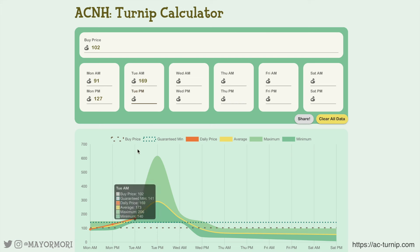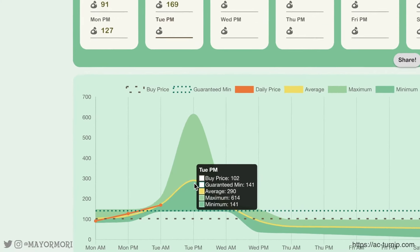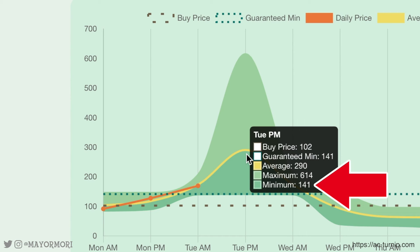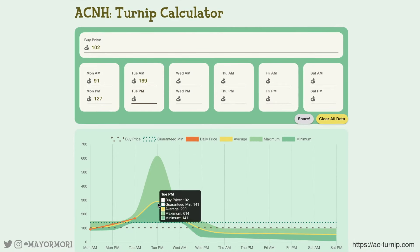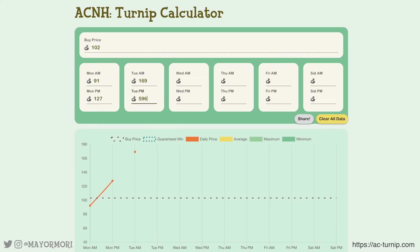Just like that, you can see it fully reinforces that Tuesday PM is looking really, really good — with a maximum of 614, probably the highest I've ever seen in any Animal Crossing game, but a minimum of 141 which is still pretty high, so even if we got the minimum price we'd still turn a profit. The average has increased to a massive 290, so it's looking really good, but after Tuesday PM everything starts to drop off. It turns out Tuesday PM was a whopping 596 bells per turnip, on the higher end towards the maximum of 614, and will net us more than five times as much as we originally paid. Let's input this in the graph — it adjusts accordingly.